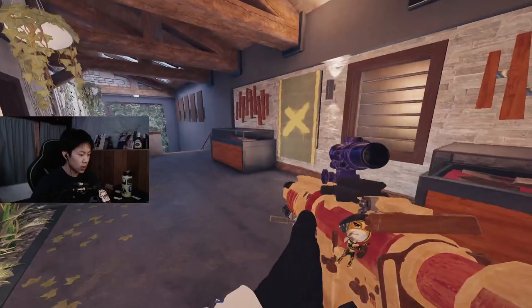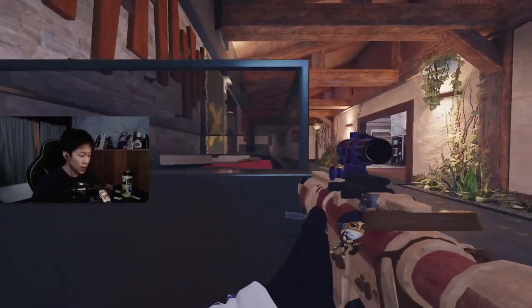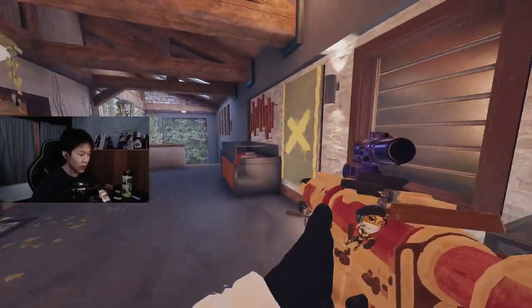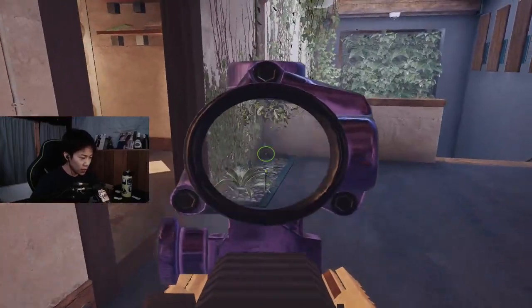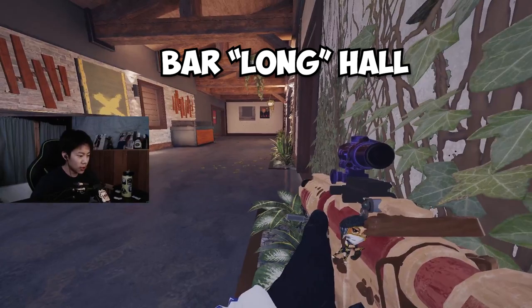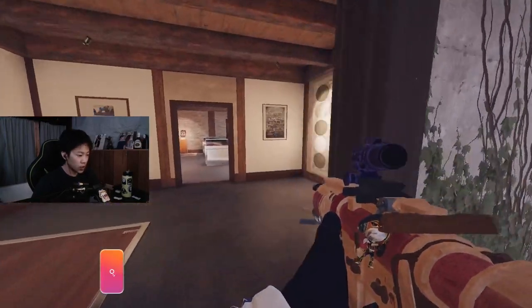If you hear grass or ivy, they just mean this area right here. This is piano double. If someone's head glitching behind one of these glass cases, say he's head glitching behind the glass cases in the library hall — it's a long callout but precise because it's a really uncommon spot to play. Some people like to hide in this corner — you want to call it top library staircase, prone on the plants. This is just library box.